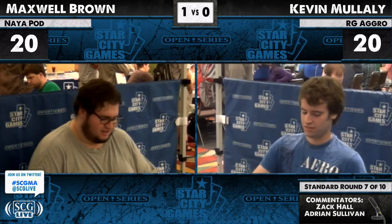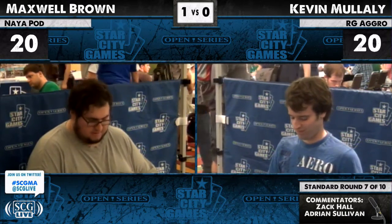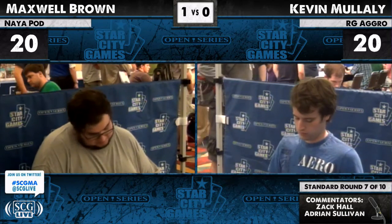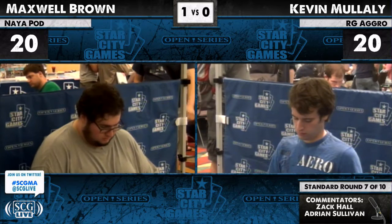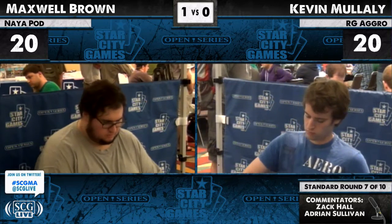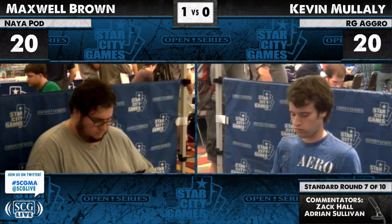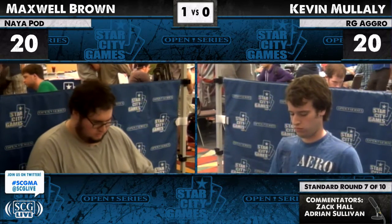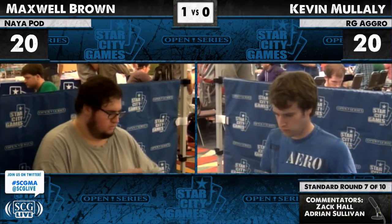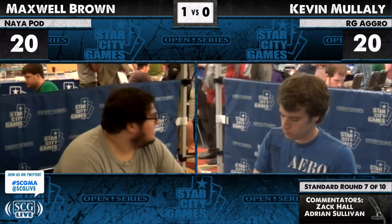Maxwell Brown's list — one interesting thing we've been seeing a lot is the reduction of prominence for Huntmaster of the Fells, because Huntmaster is simply not very good against Delver right now because of the Restoration Angel. There's a 3/4 angel that can surprise kill it from the clouds. He only has one here as a Green Sun's Zenith target in the main deck, but has access to two more after board — specifically for decks like this, because against Red-Green Aggro, Huntmaster is amazing.